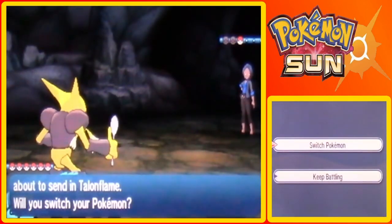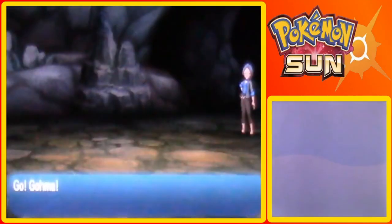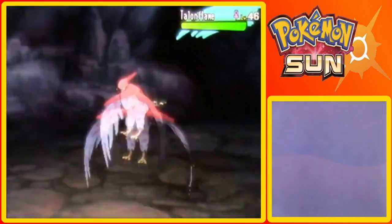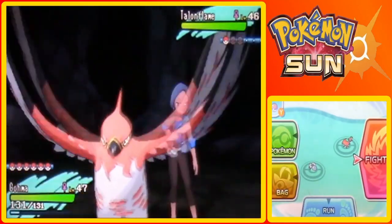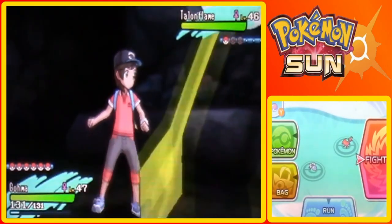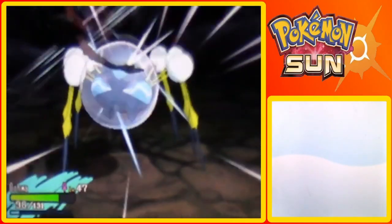Talon Flame. Let's switch to Goma for that one. So Talon Flame is fire and flying, so if you have a rock type move then use it because it's four times super effective - it's fire and flying types. Flying types and fire types are both weak to rock type moves. Rock type moves are super effective against both fire and flying, so you can't go wrong with that. I don't think I have a rock type move at all on any of my Pokemon, so this is a bummer.